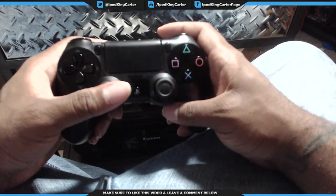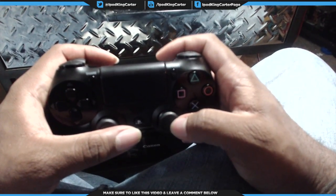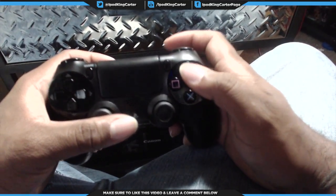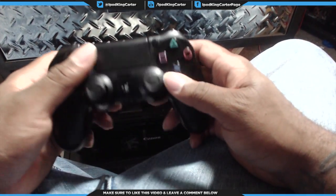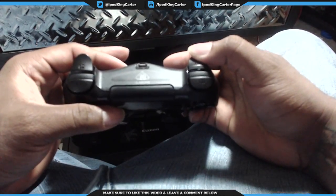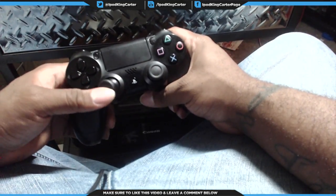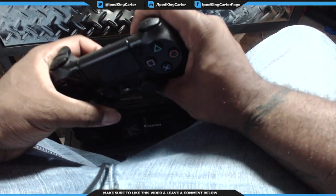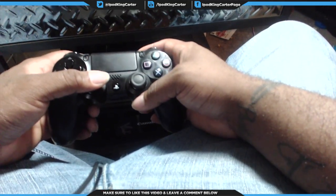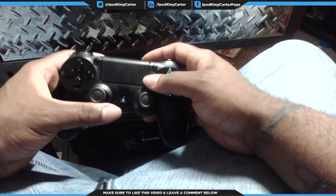Blocking works, but it doesn't always work the way you'd expect. If you just hold R2 in case a shot is coming and your timing is off, your fighter may block the first shot but the second shot — that leg kick, spinning back fist, or jab — might come through the gloves and hit you hard. You really need to work on your timing in this game, because you can parry shots. Good timing is essential.